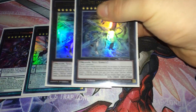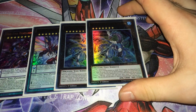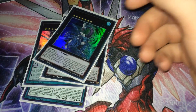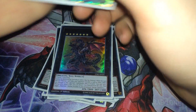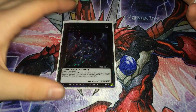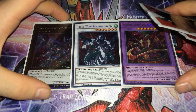Two Odd Eyes Absolute Dragon — probably the best Xyz in this deck. Like Utopia it can negate an attack, and when it does it special summons any Odd Eyes from the graveyard, which is amazing. One Number 11: Big Eye, in case you want to steal your opponent's monsters. Flare Metal Dragon to negate all your opponent's stuff. You can't run a dimension dragon deck without the dimension dragons — Dark Rebellion Xyz Dragon, Clear Wing Synchro Dragon, and Starving Venom Fusion Dragon.